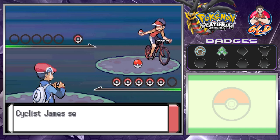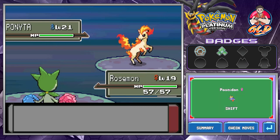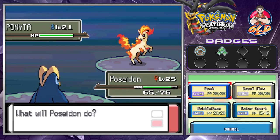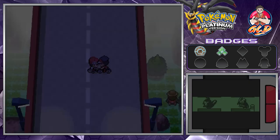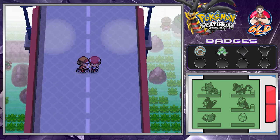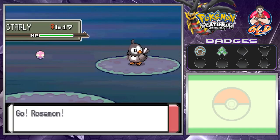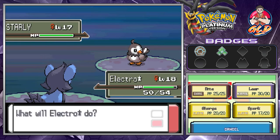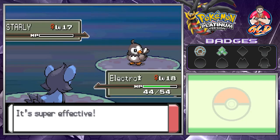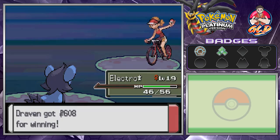Let's go ahead taking on Cyclist James. He's coming out with a Ponyta — yeah, that's not really going to work. A few episodes ago I caught a Ponyta and named it Blaze but never really used it. Here we both are on bikes. Let's keep on battling. Electro Star, let's go with a Spark attack, and just like that we go to level 19. He's coming out with a Starly — and just like that, we win.